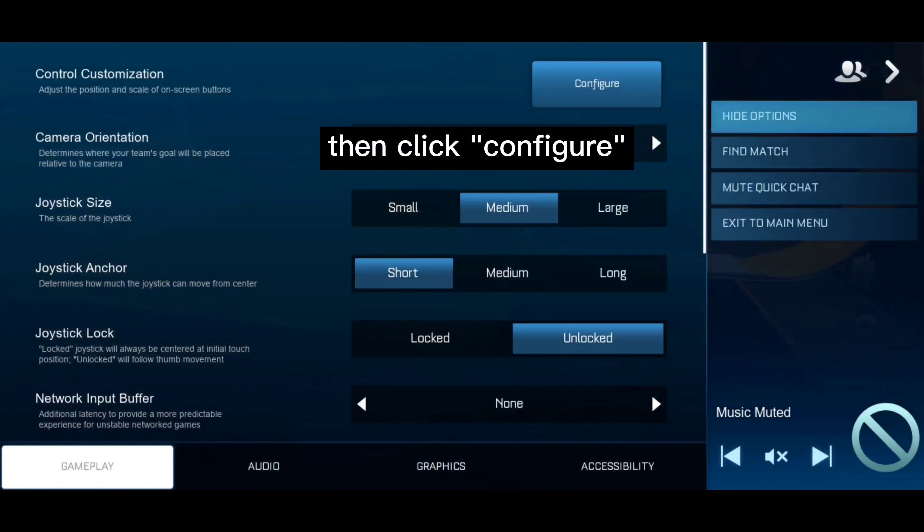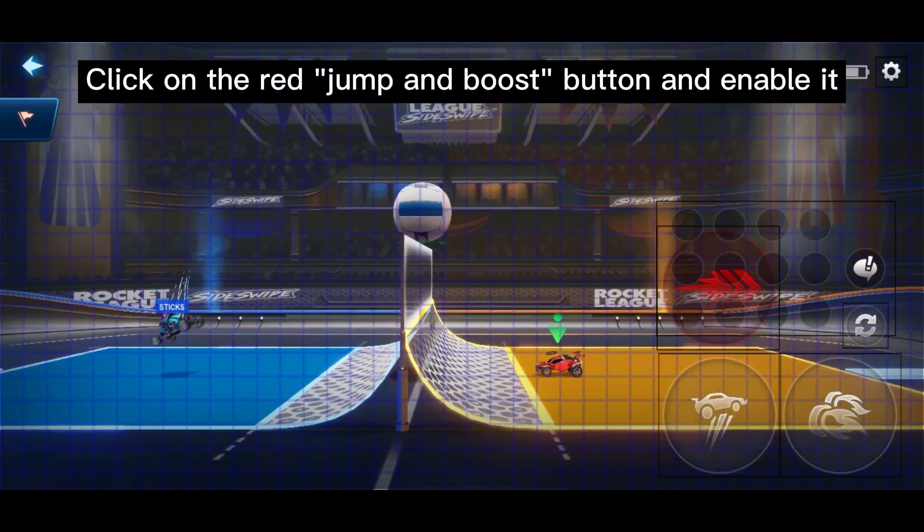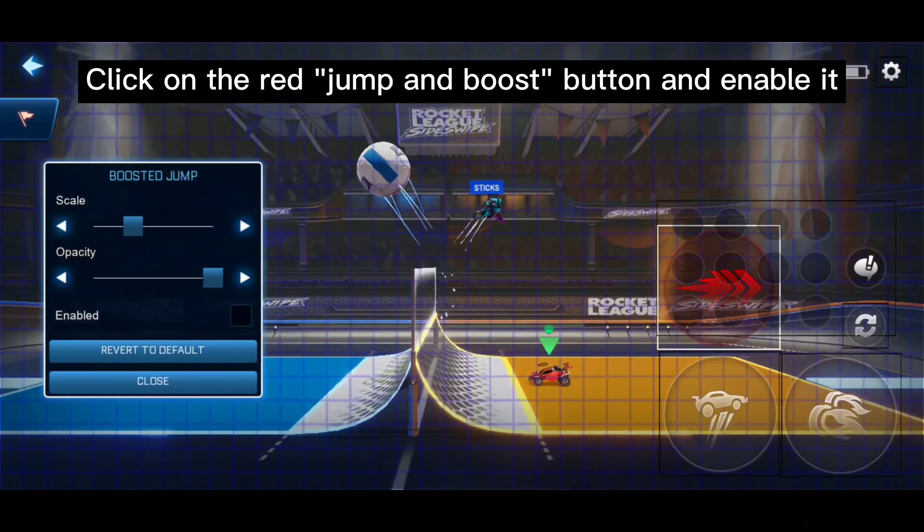First, click Show Options. Then click Configure. Click on the red Jump and Boost button and enable it.